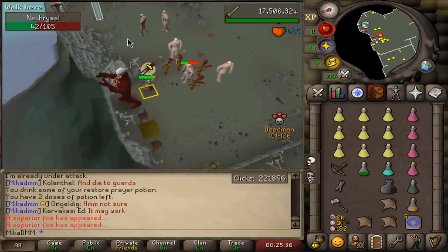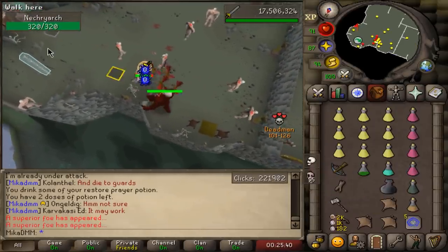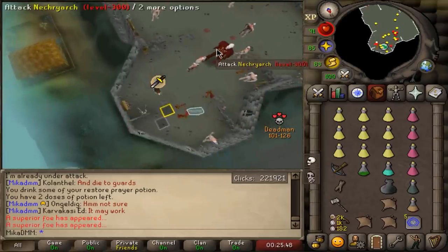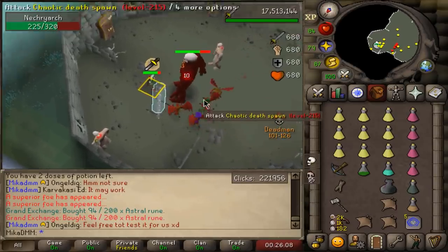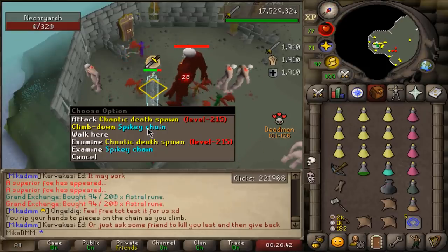The big chonker - the problem with these is they deal so much damage. There's a cool trick you can do: as soon as he summons the little death spawns, you go down, it spawns the little guys, you go down, you go up and those are un-aggro now. So that's a really cool thing to do here. Alright, good luck to us.